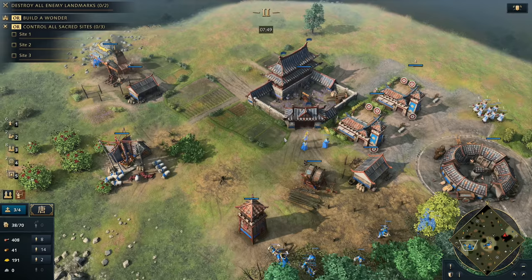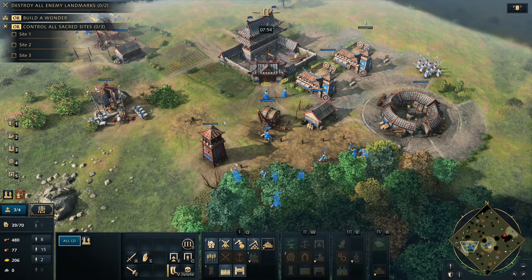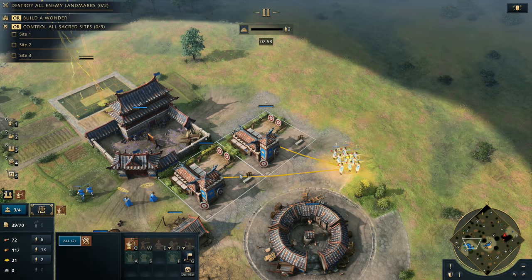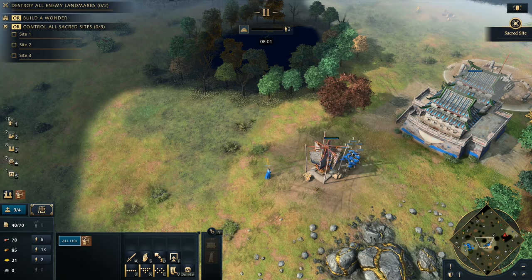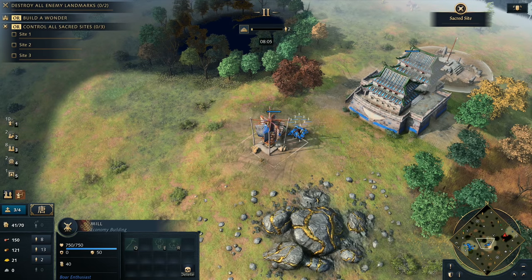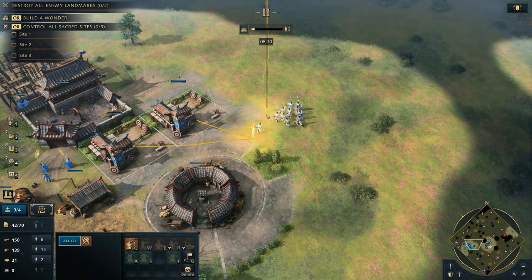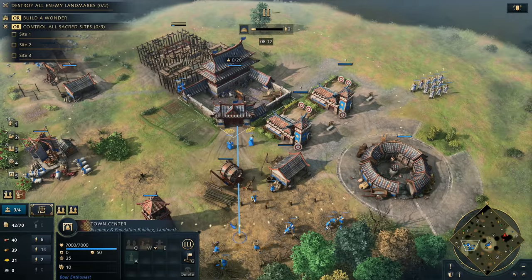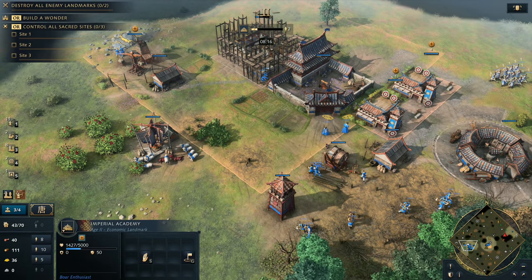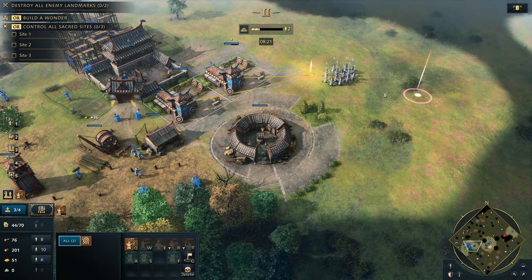I use three villagers for this landmark — the dynasty that's going to take us up to the Song dynasty for the Imperial Academy. We're going to be putting it very carefully behind the town center. This is really important when it comes to Chinese base building: you typically want your Imperial Academy right snug up against the backside of your town center. Think about where your enemy is and position away from them — you don't want it towards the front typically, and at the same time you want your infrastructure at the front.